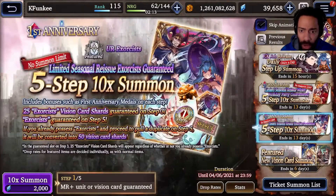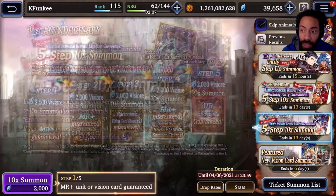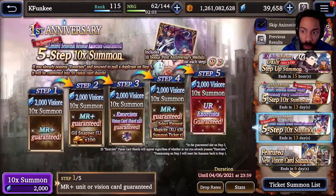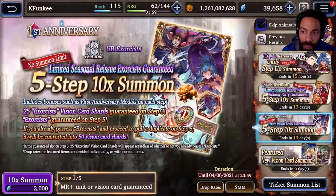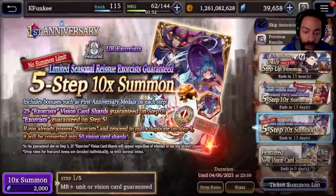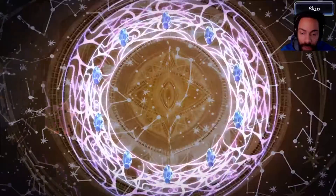Hey guys, I'm here at the Exorcist 10-step banner and 5-step banner and I will do my pulls for this. I'll also do the rare ticket summons and whatever tickets I have left over. Let's get started — I'm here on my phone, not on the Amazon app store, so silver book right away.